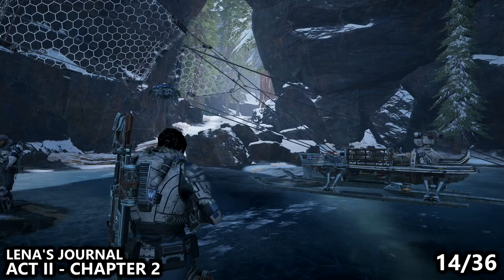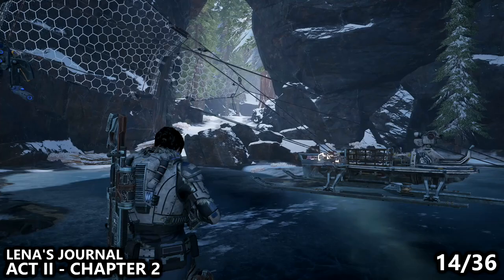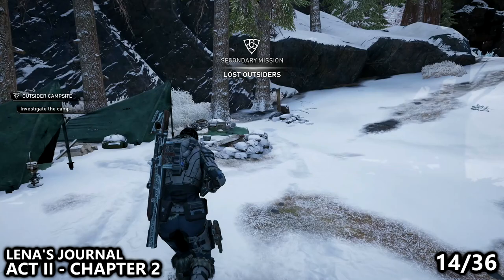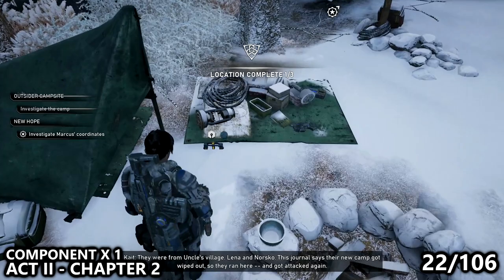Still in Act 2, Chapter 2, we are now very close to our main objective on the main map, which is to reach New Hope. There will also be a secondary objective called Outsiders. As we enter this area, there will be a small camp to our left, and here we can find a collectible sitting on the ground near the campfire. Directly next to that campsite, after reading that note, you can pick up a component directly in front of you next to the other blanket.